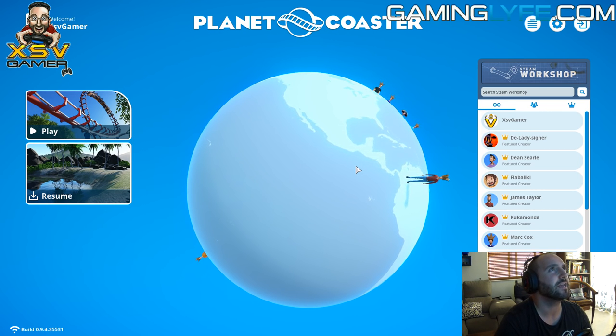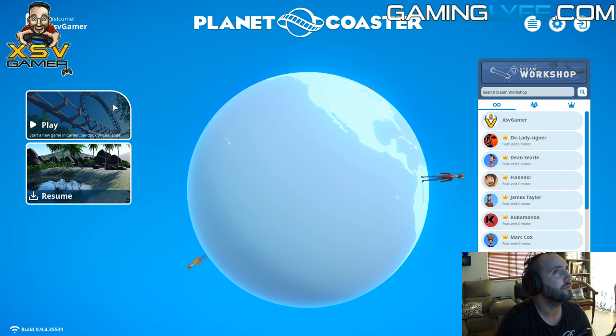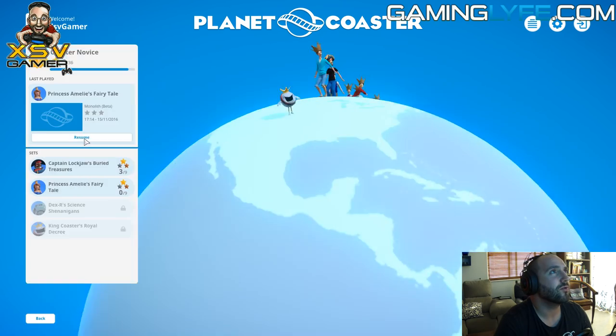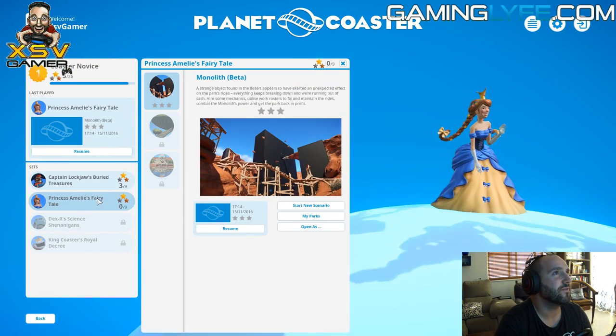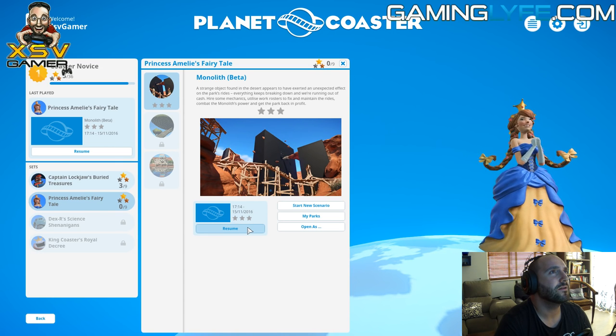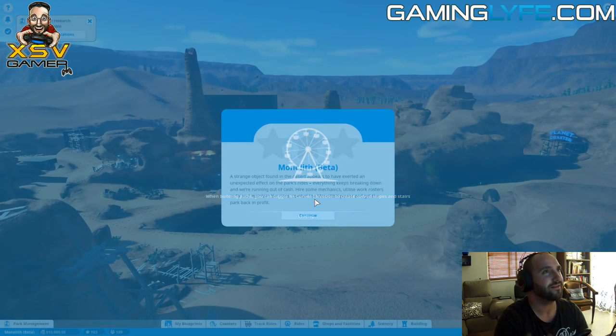The game is not completely finished - they've just patched it and I've just installed a new update. So let's get cracking. We are going to go into career mode and try Princess Amelie's Fairy Tale. I want to start the new scenario. Guys, I'm not very accustomed to playing these kinds of games - I used to play a lot of Roller Coaster Tycoon back in the day.